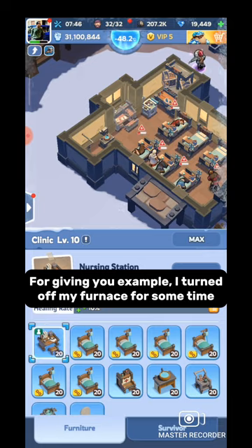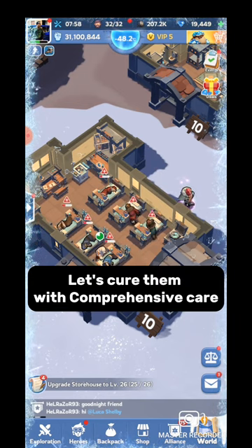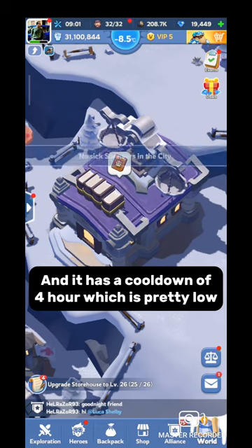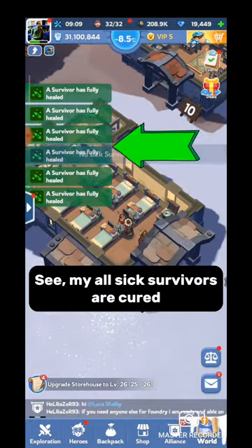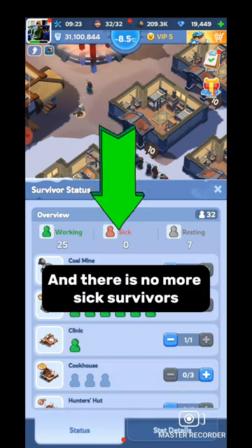As an example, I turned off my furnace for some time, so my clinic is full right now. Let's cure them with comprehensive care. As you can see, it consumes 150k contentment and it has a cooldown of 4 hours, which is pretty low. See? All my sick survivors are now cured, and there are no more sick survivors.